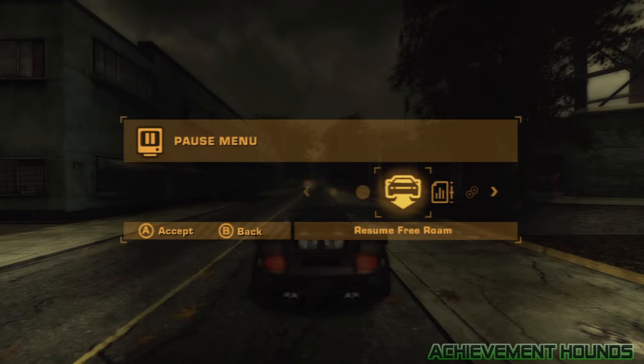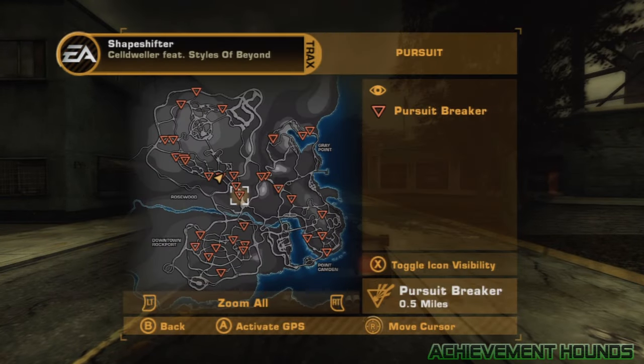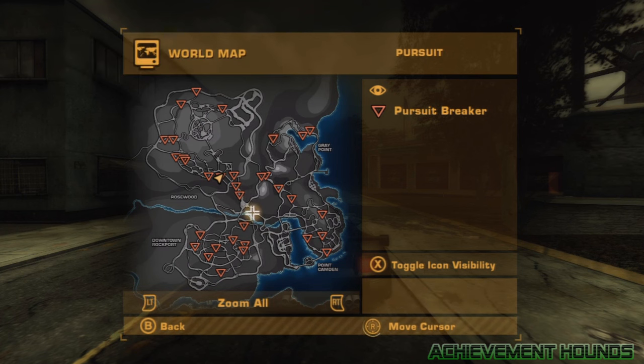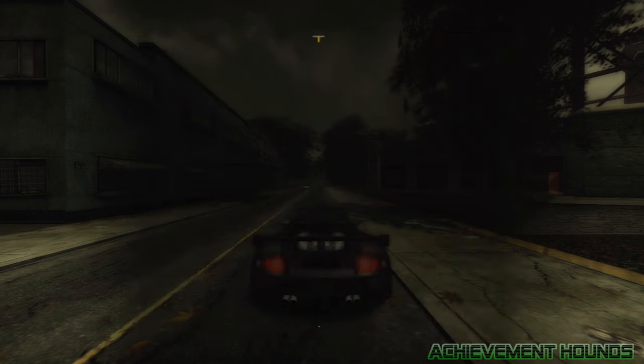Once you're here, hit left on the D-pad — not Start like I did — and click on that Pursuit Breaker. Where you need to actually go is below it, but I'll be showing you in the video.